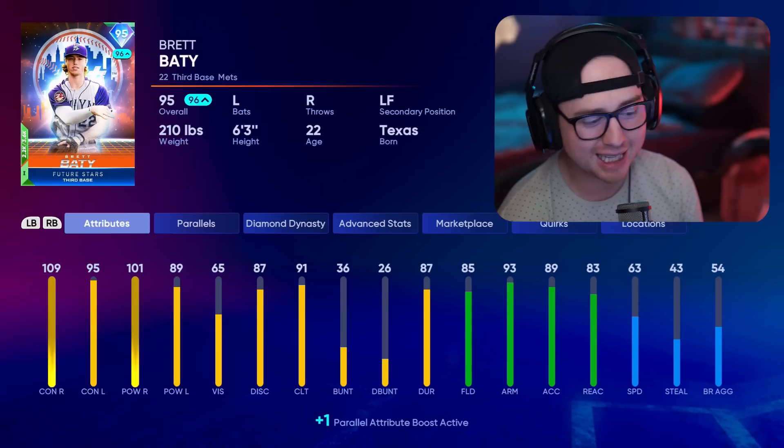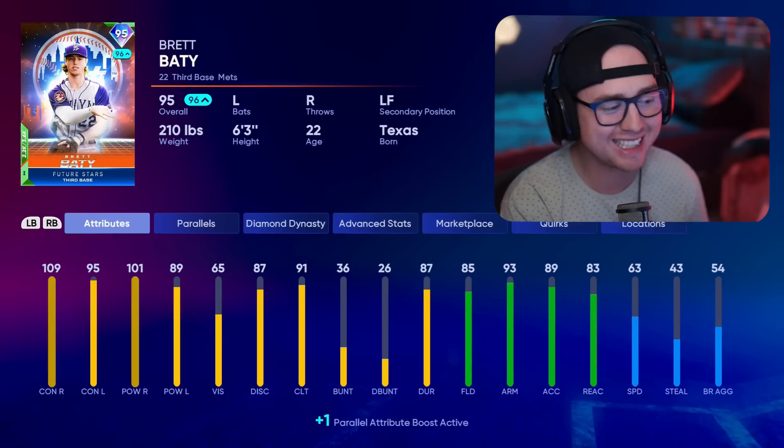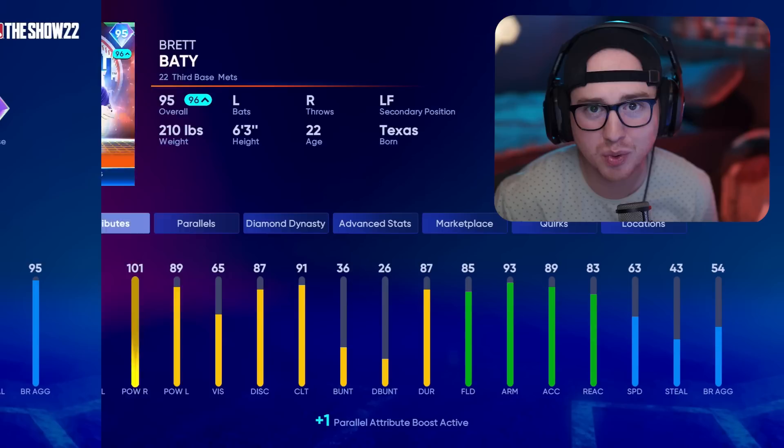Second division pack — the NL East — starting with Brett Baty. The offensive attributes speak for themselves. He can play third base and left field, giving some positional flexibility. 109/101 versus righties is awesome, and in this lefty-dominant rotation meta, 95/89 versus lefties is not bad at all. He comes in with 85 speed and a 93 arm — plenty fine in that secondary position of left field or primary at third base. A little on the slower end, but his offensive attributes more than make up for it.